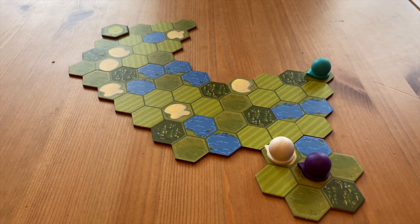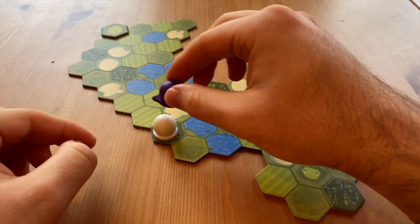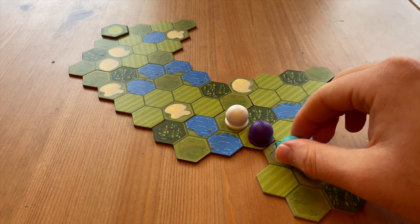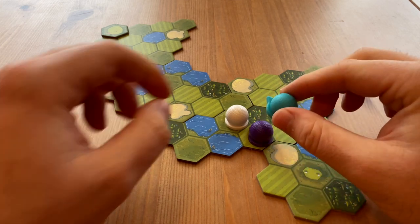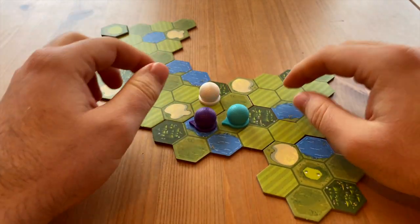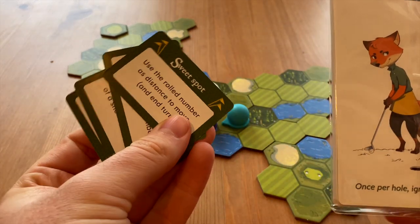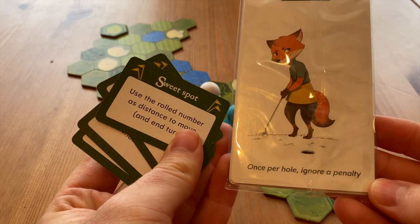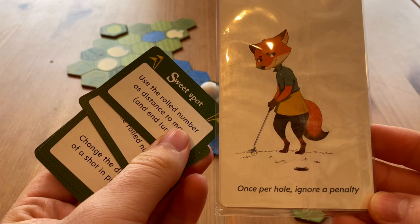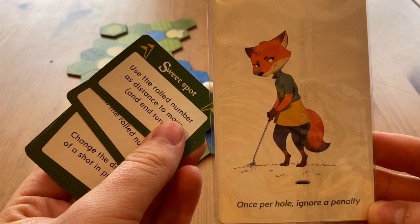If you land in the same hex as another player you're going to push them forward. If you're here and land in their square, you can't push them out of bounds, so instead you're going to pile on top of them in a stack. You can chain these reactions — knocking purple forward, then white forward, and so on. One of the most painful things is you can knock other players into the water and they will still gain a hazard token. Remember, as well as dice you've got your cards and your character's ability to get around things in your way.